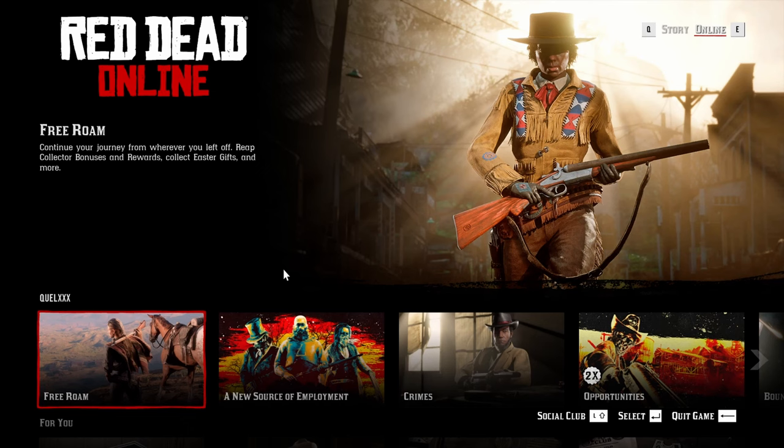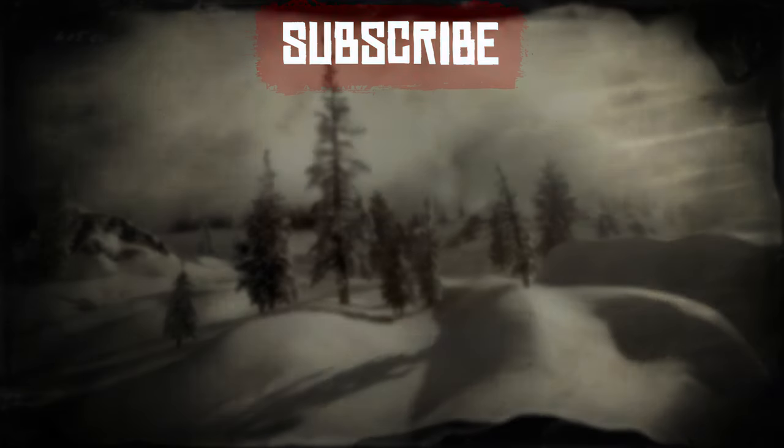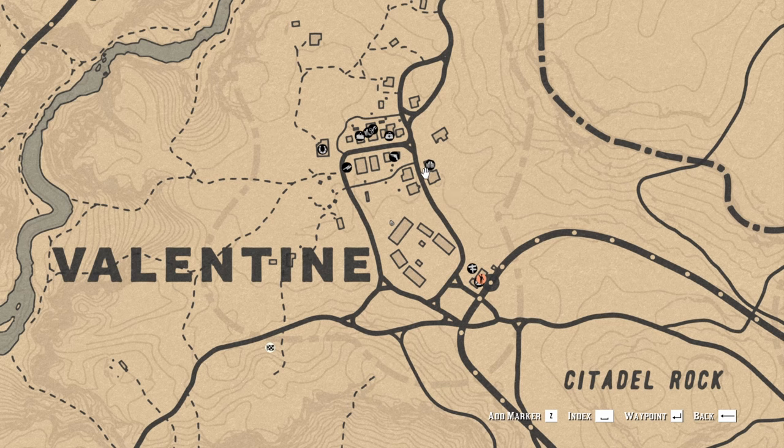Once you have deleted these files, the only thing left to do is to go back into the game. When you arrive at the main menu, just go to Free Roam and allow the game to load in. Once you have loaded in, the game will spawn you in various locations within the town. For example, it spawned me right in the center, but since this is a very small area, it should be okay.